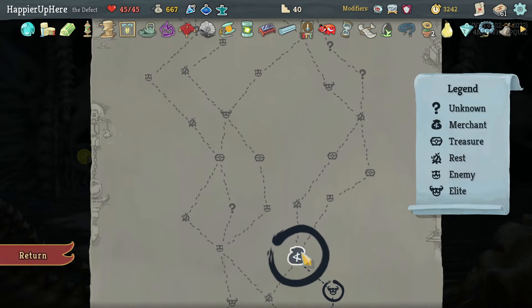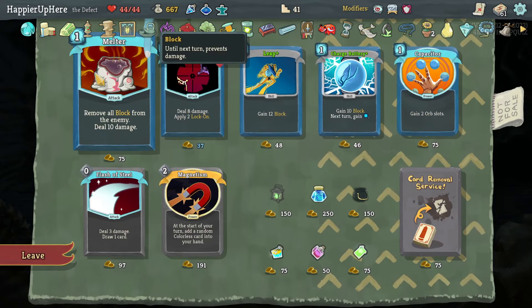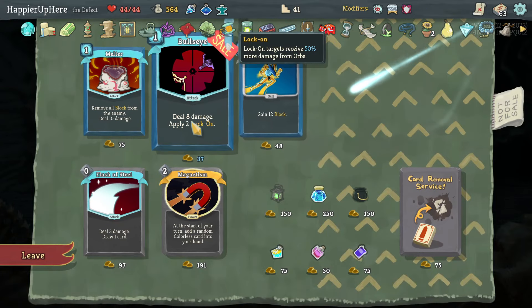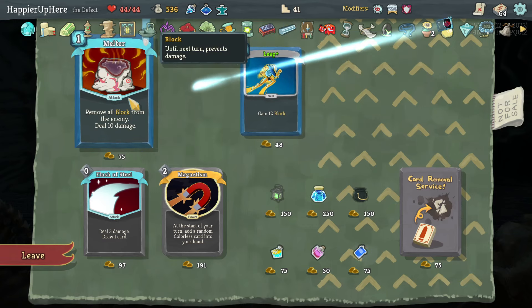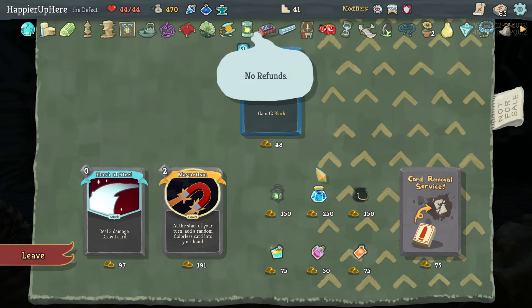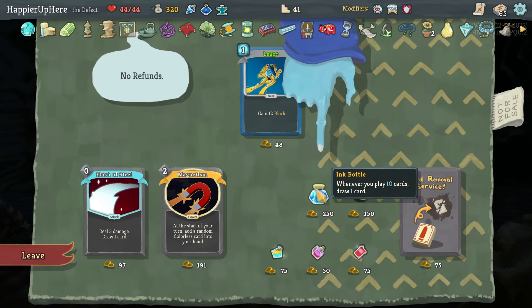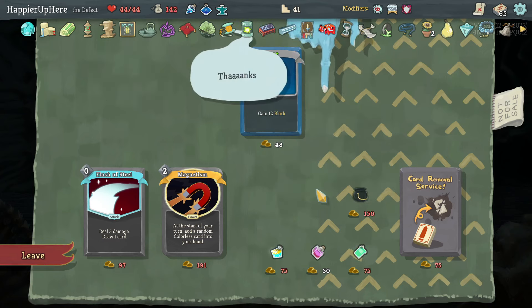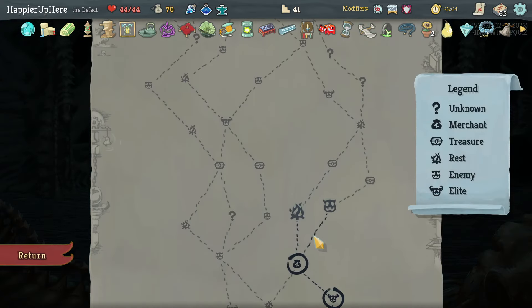I'll focus on cards rather than relics. Taking Capacitor, Charge Battery — don't need another Leap. Taking Bullseye, Melter. For relics I'll take Lantern for additional energy, and Ink Bottle: whenever you play ten cards, draw one. I don't need the Cauldron since I'm happy with my potions.